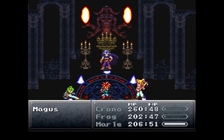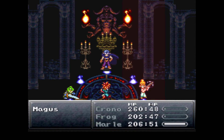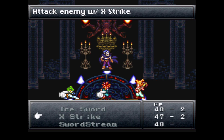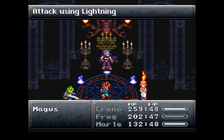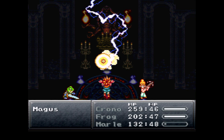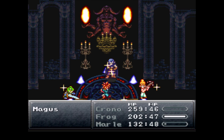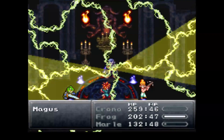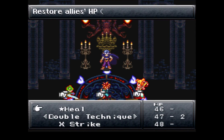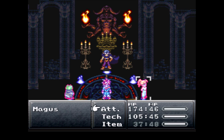Luckily during this one, Magus's barrier stayed with the lightning barrier for a good short while, which was amazing because it allowed Crono to do his attack. And then if I needed to, I could have Marl and Frog do their healing abilities if need be. Thankfully Frog does have his heal technique, which actually heals a lot more than when it first battled Magus.